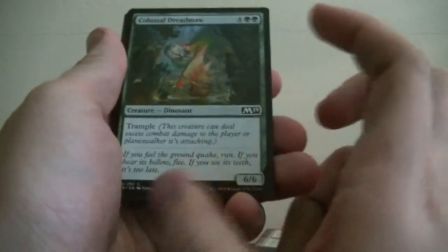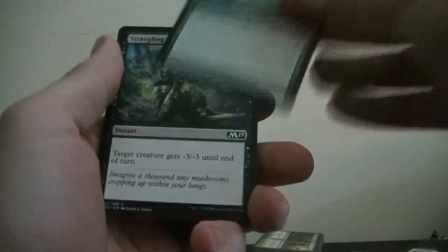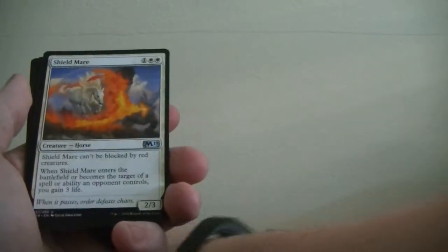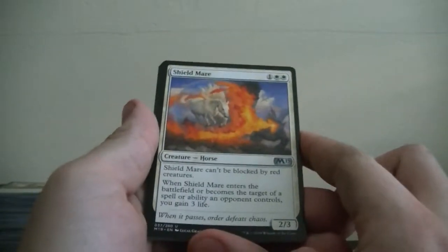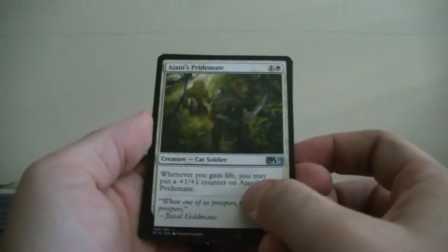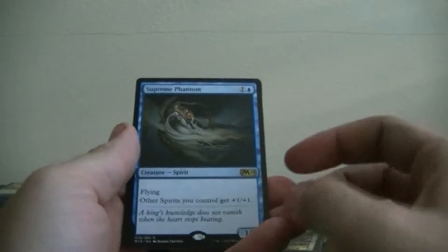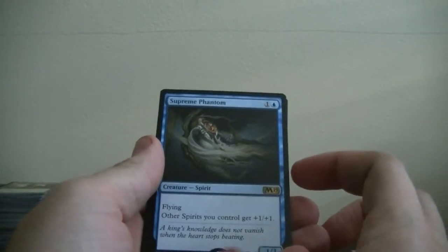Titanic Growth — it's never a bad card to have, especially for 2 mana — get plus 4 plus 4. Colossal Dreadmaw — trample, it's a dinosaur with 6/6 for 6. Essence Scatter — pretty good card for 2, counter target spell. Naturalize again. Strangling Spores again. Shieldmare — cannot be blocked by red creatures; when this enters the battlefield or becomes a target of a spell or ability, you gain 3 life. Ravenous Harpy — flying 1/2. Ajani's Pride Mate — Cat Soldier, whenever you gain life put a 1/1 counter on this guy. Supreme Phantom — flying, other spirits you control get plus 1 plus 1. We got a land and a Thopter token.